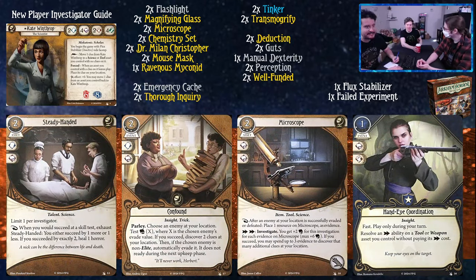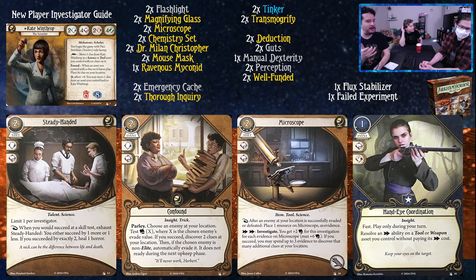First upgrade to talk about is Steady-Handed - a two cost, one experience asset. It's a talent and a science. Limit one per investigator. As a reaction when you would succeed at a skill test, exhaust Steady-Handed to either succeed by one more or one less, and if you succeed by exactly two, heal one horror. It's insane for the succeed-by archetype. If you get two experience in the first scenario, this is what you're buying. The passive horror healing is really good, and if you're using your Chemistry Set you just choose what you want to do. You can't stop your Chemistry Set from blowing up if you do fail by two, but that's whatever.